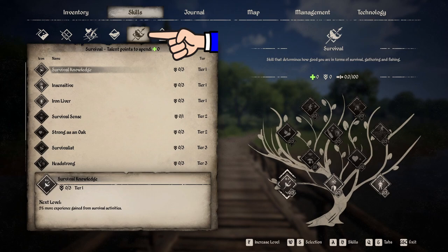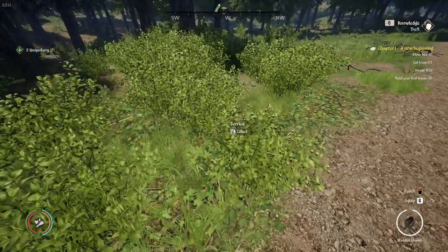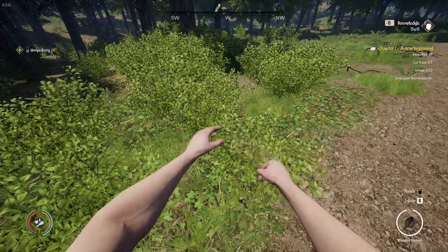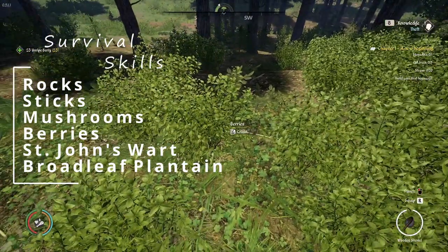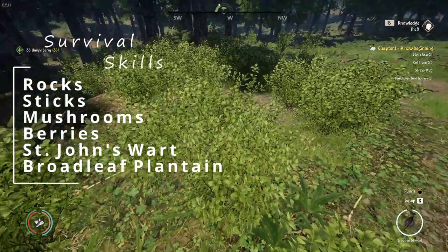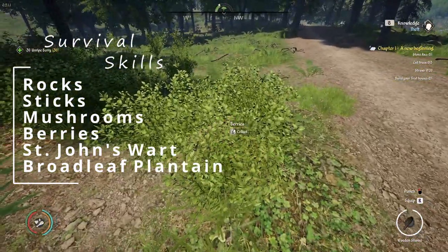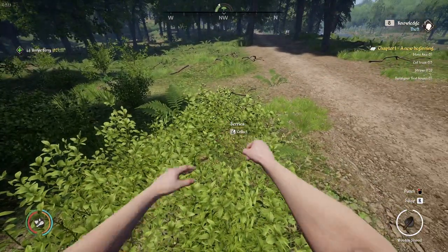Survival Skills. To level survival skills, you will need to pick up stuff off the ground. You can't just drop your axe and pick it up to gain survival skill points — you will need to pick up things like rocks, sticks, mushrooms, and berries. Things that naturally generate in the game. So everything you can pick off a bush or the ground will reward you with survival skill points.